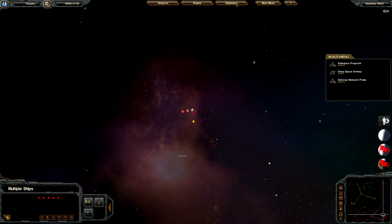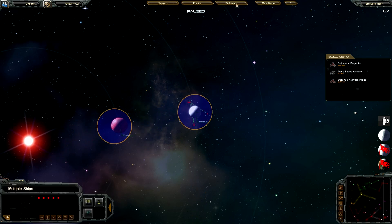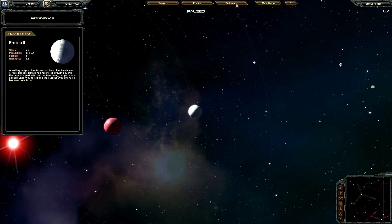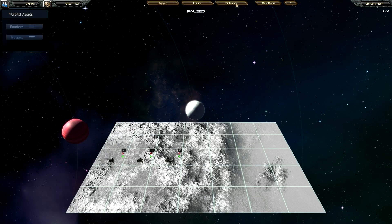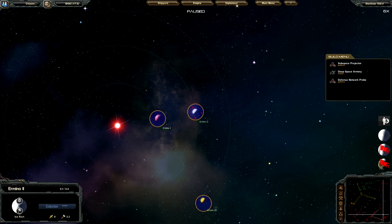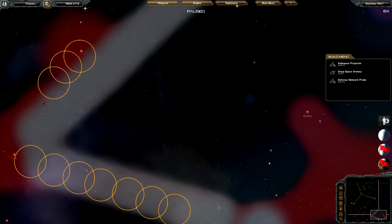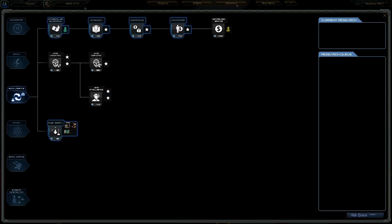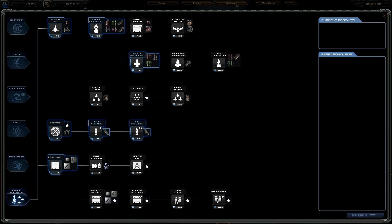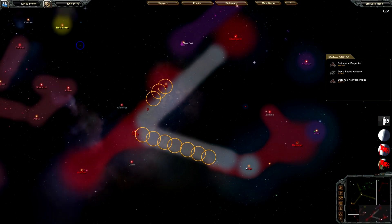Looks like they took out all of our colonists here. That's not very good, but no fear. Looks like we're going to have to land our troops and recolonize this planet. Now that we have privatization and mercantilism, we can start spreading our troops onto these planets by using a trade system.